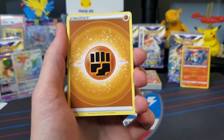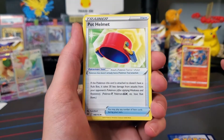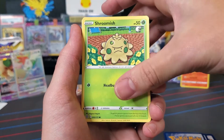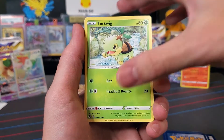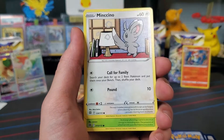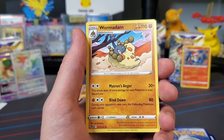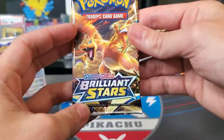We'll start this off with a Fighting Energy — I love the new energy designs. Very cool. We got Luxio, Pot Helmet — interesting — Sigiliph, a Shroomish, Piplup. I'm loving these artworks, guys. Turtwig, Minccino — oh, that's a very cool illustration there. We got Chara Blast, Purloin Reverse Holo, and a Wormadam. Can't say I've seen Wormadam on very many cards.